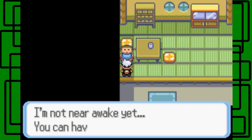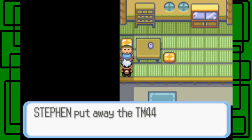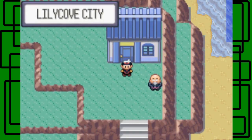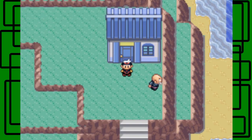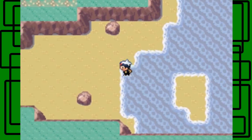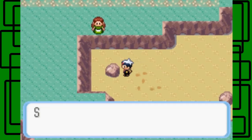What's that? I'm not awake yet - you can have TM44 Rest. Rest makes your Pokemon fall asleep but heals any status condition like burn or paralysis. Are there any hidden items in these rocks? Yes, there's a Heart Scale - so you have two Heart Scales now.